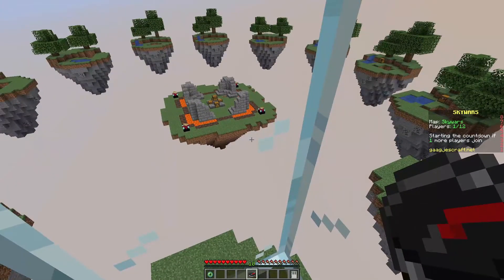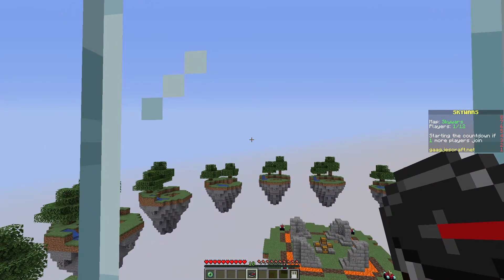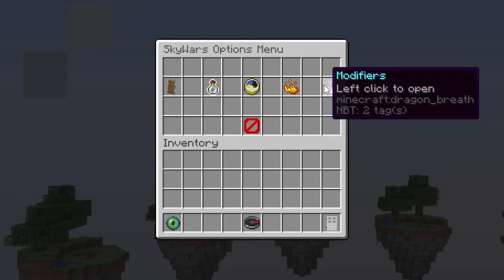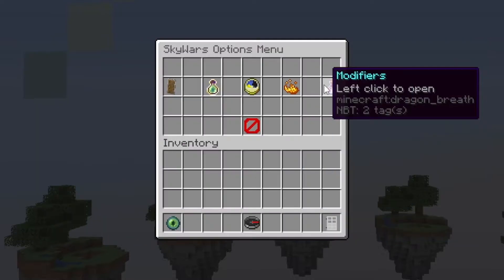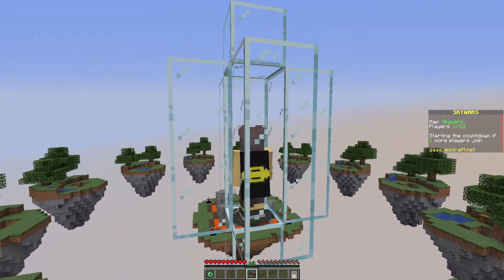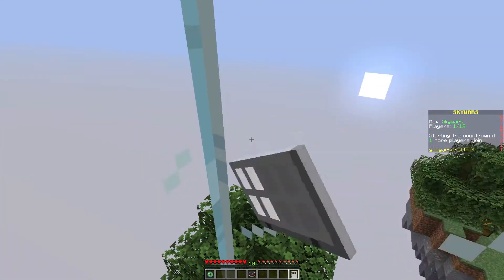If we leave that game and head back into a new game, you can see a compass in the center called the voting menu. This is where players can vote for the type of chest, the amount of health, the time, the weather, and many modifiers. You can disable this under vote enabled in the config.yml, but if you keep it, it allows players to vote through the GUI before a game to make it more fun. The final item on the hotbar lets players leave the game and back out if needed.